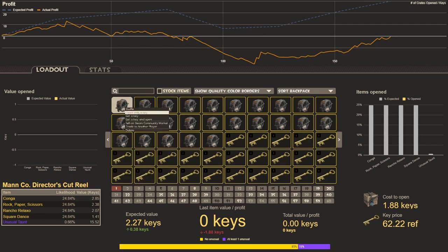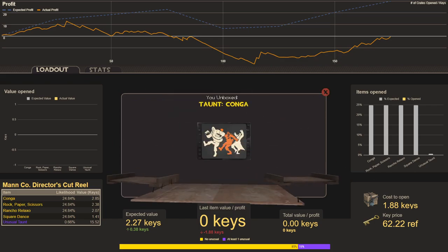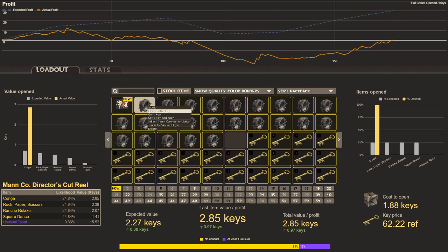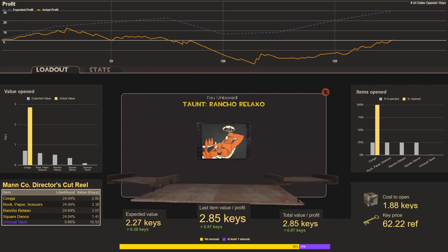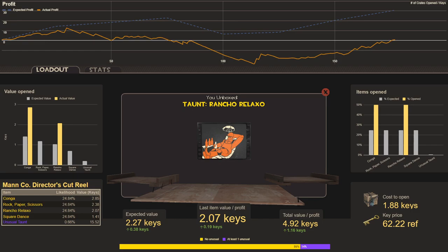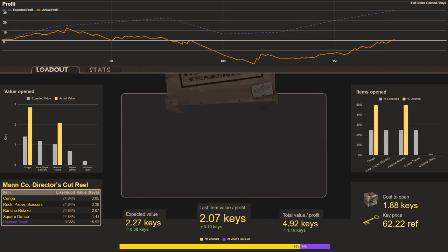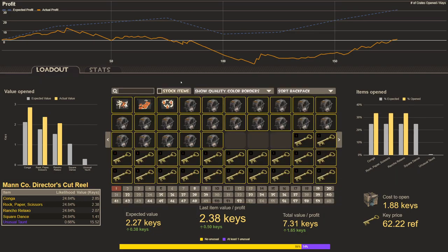Let's get started with the first 10. Number one — we get the best hit, Taunt Conga. Conga is worth 2.85 keys, giving us a profit of about a key. We expect to open this every fourth-ish crate. Number two — we get Rancho Relaxo, worth 2.07 keys, so with what I'm paying I'm still making a profit of 0.19 keys. Number three — we get Rock Paper Scissors, worth 2.38 keys, a profit of 0.5 keys.